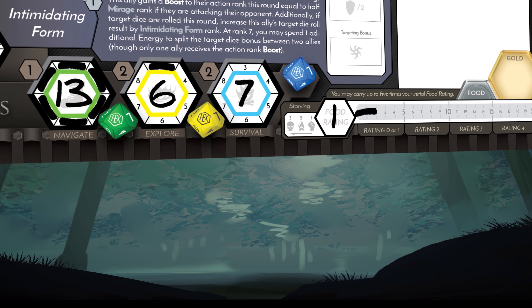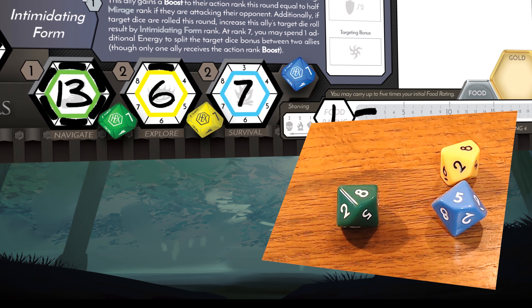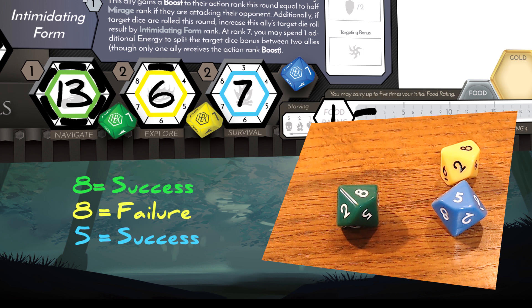Simply put: roll the die, add or subtract any modifiers, then check the result against your rank. If the modified roll result is equal to or less than your stat rank, you've gained a success.